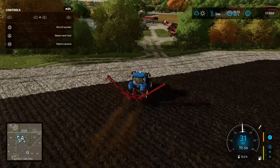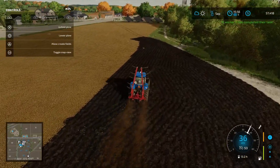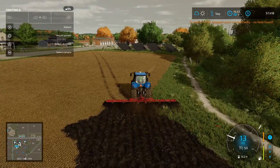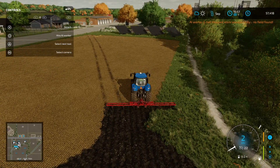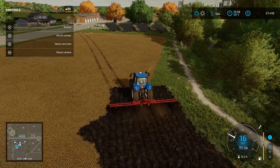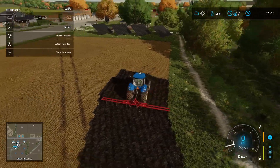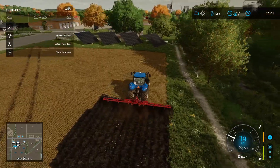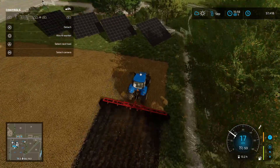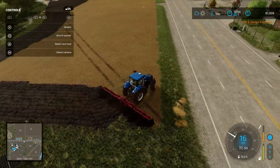Let's go and plow this other field. I'm going to fix up this edge — I'm going to retain that little walkway there for the pedestrian traffic. I'm just going to plow this again; next time I'll just go through normally. What I'll do is do this little headland strip up here and then send this guy off on a worker to do the rest.